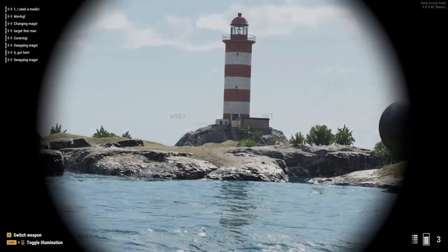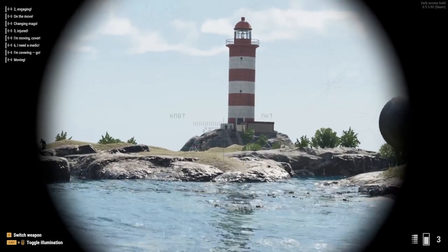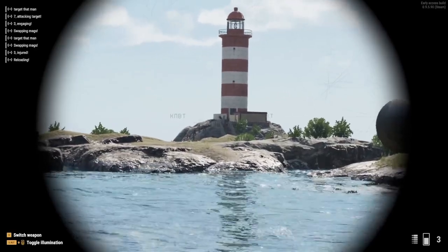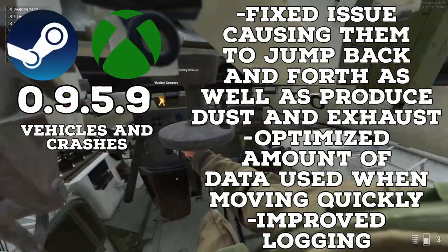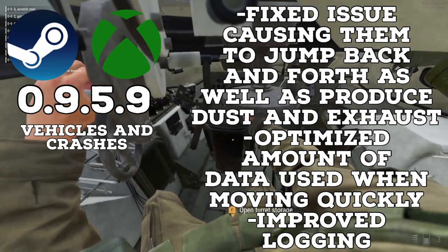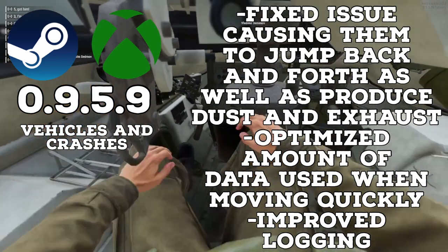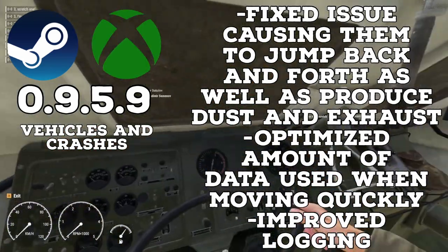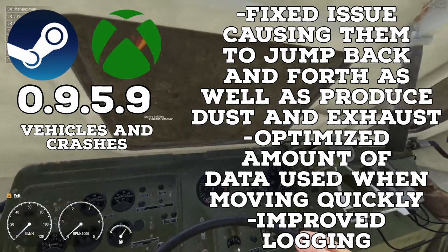To start off with a summary, I'd like to explain everything that was changed in update 0.9.5.9. To start off, we had another minor fix to vehicles, as an issue with network replication was causing vehicles to jump forward and back, as well as causing them to create broken dust and exhaust effects. This issue has been fixed, and hopefully cars feel better in this new update.